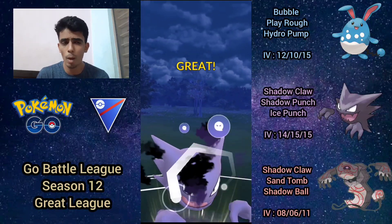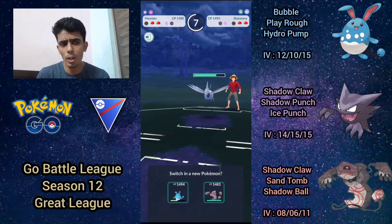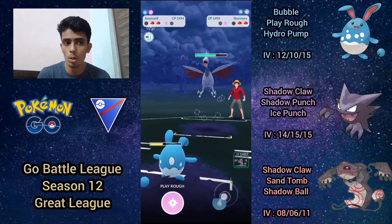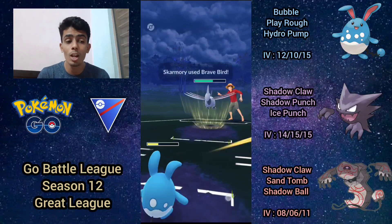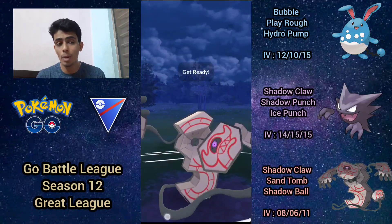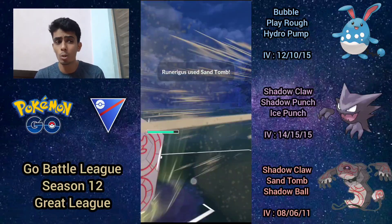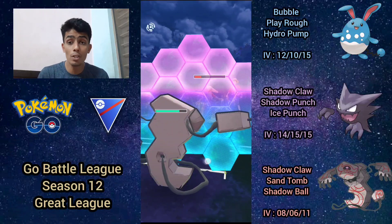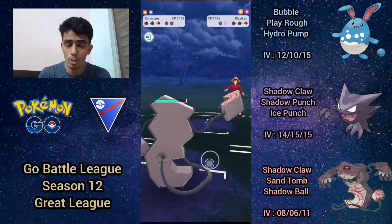They come in with Skarmory and I fire off shadow punch, which probably won't force the shield. I bring in Azumarill trying to get a Hydro Pump before they get to two moves — I assumed a Sky Attack was coming, so I let the move go through. But they make an incredible play and go straight for Brave Bird instead. Now it's all up to Runerigus to close this out. I made another mistake by firing off Sand Tomb right away, essentially telegraphing it, and then had to shield a Brave Bird. I'm able to fully farm down.